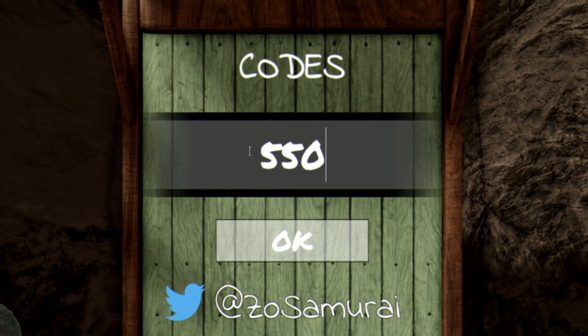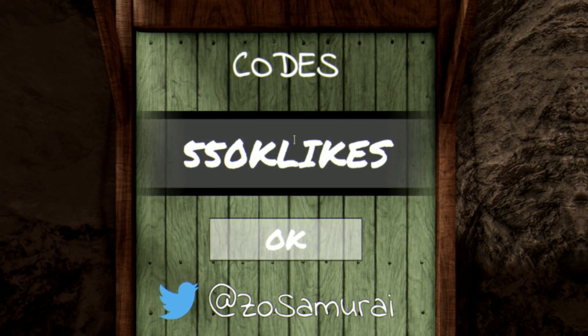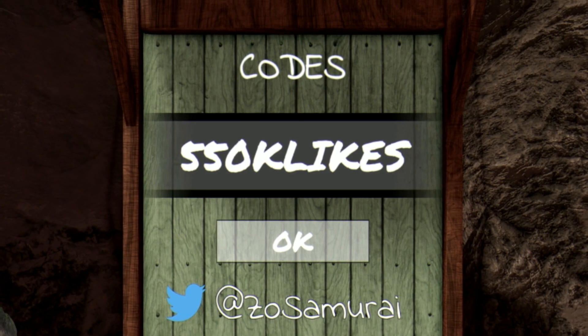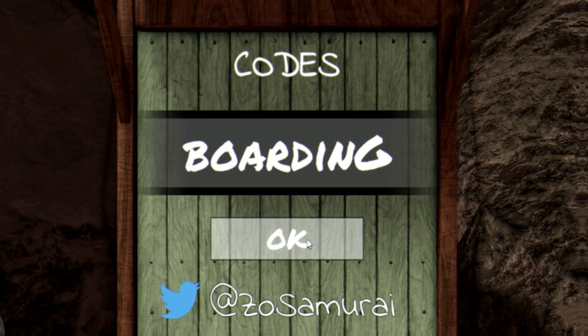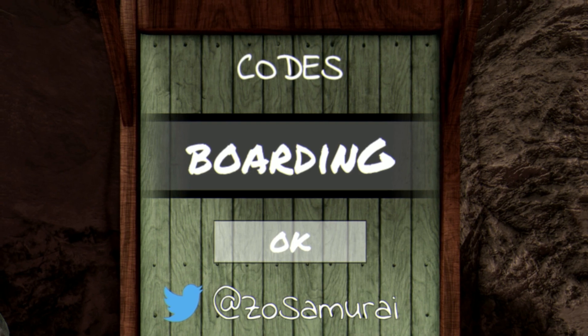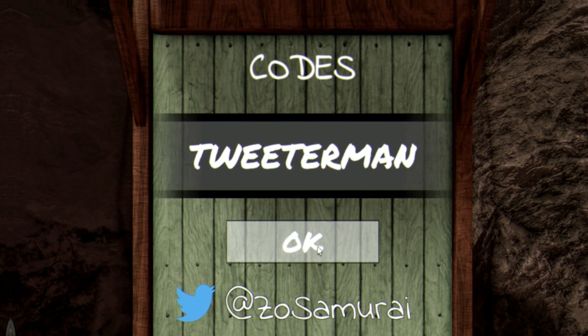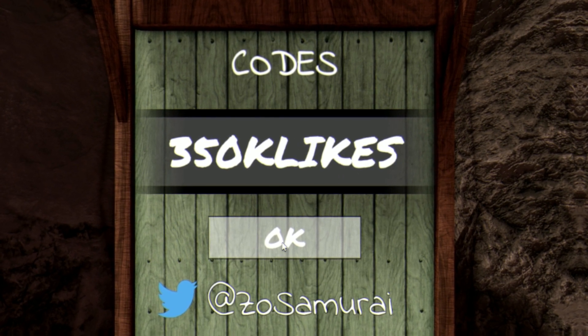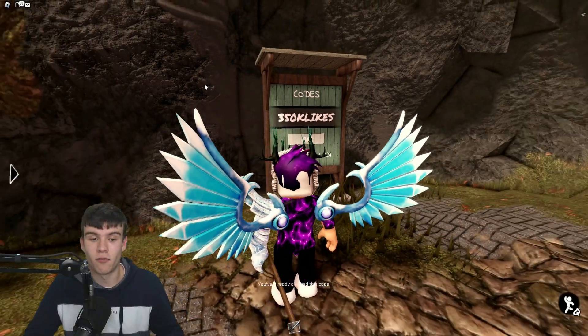We're also gonna be receiving a new code once the game hits 550,000 likes, so following the pattern you can probably guess it'll be a working code quite soon. Next, enter the code 'boring', then after that redeem the code 'tweeter man', and for our final code today enter '350k likes'. Nice and simple.